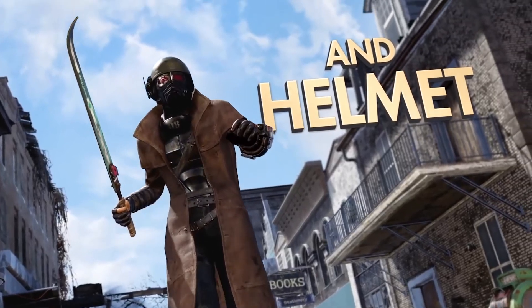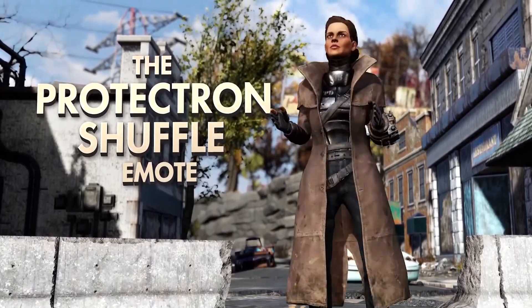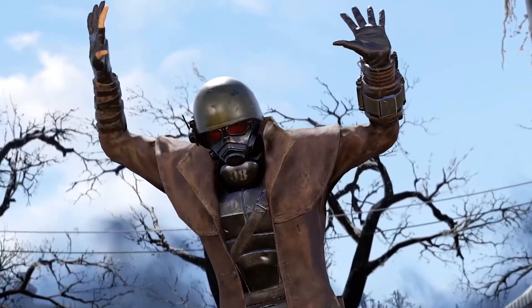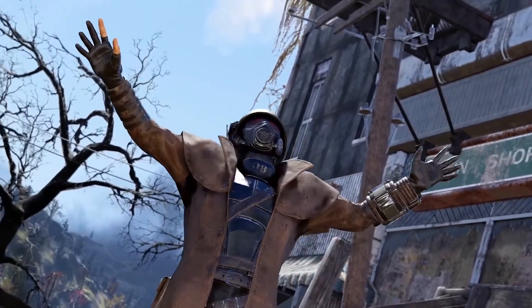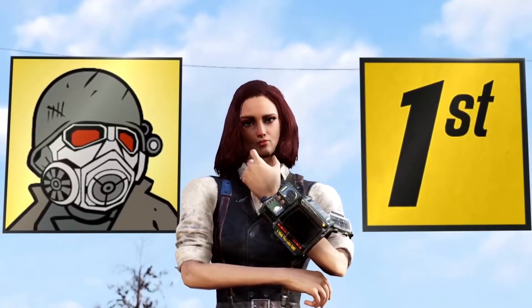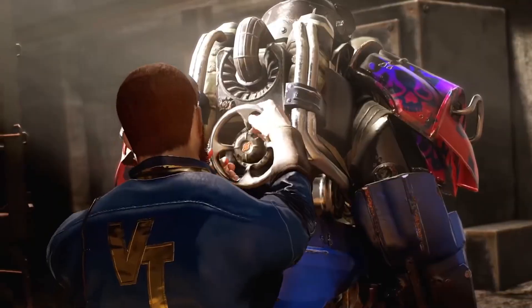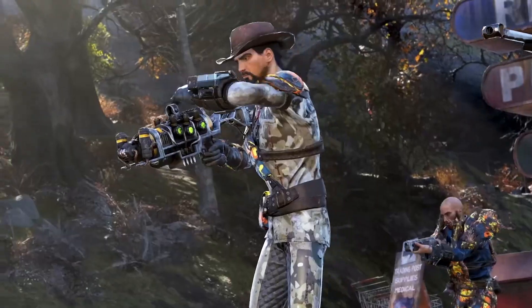You'll also be able to keep the ranger outfits and the emotes. To start this all off, you just have to go to the Atomic Shop under your camp and open up the stash box there and the survival tent. You'll be able to place it down pretty much anywhere in the world. You'll be able to unlock a couple of extra free items for your camp, like the mechanics wallpaper and floors. All of this will remain in your collection after the preview is over.